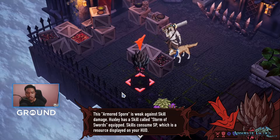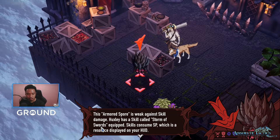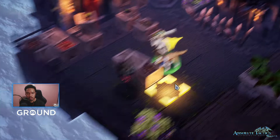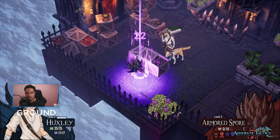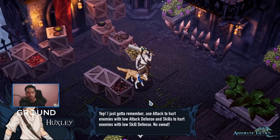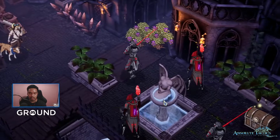This armored spore is weak against skill damage. Using Storm of Swords — 0.75 skill damage, SP cost is 2, and we have 27 SP. As the protagonist, we also have a self-heal. Nice effects! One hit again, of course — it's still the tutorial. Use attack to hurt enemies with low attack defense, and skills to hurt enemies with low skill defense. No sweat.